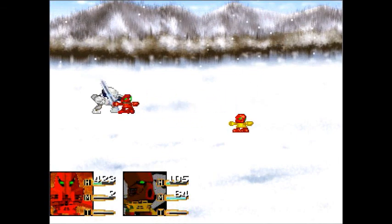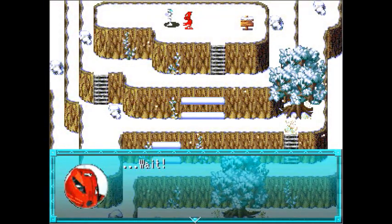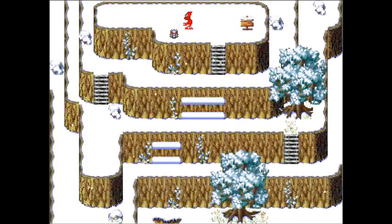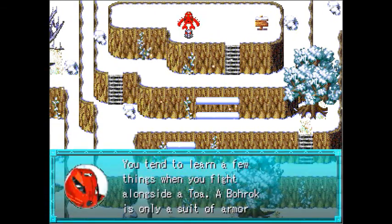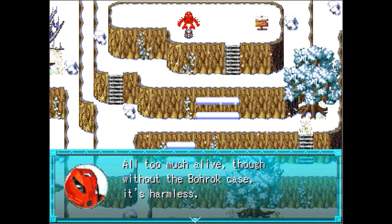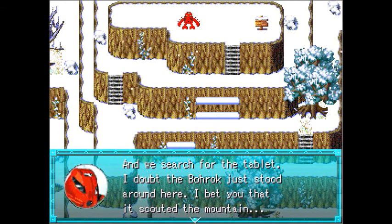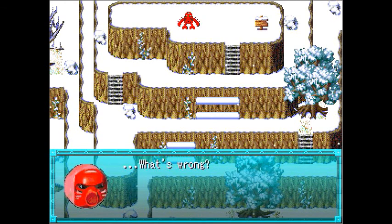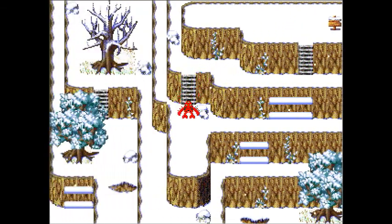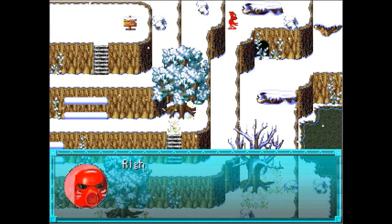Matev only has two elemental energy left, but that wasn't too bad. Slash was learned! Kahootie used a Crown attack. 'Whoa, what did you do?' 'A Kraata. You tend to learn a few things when you fight alongside the Toa. The Bohrok is only a suit of armor for the Kraata.' 'It's disgusting — is it alive?' 'All too much alive, though without the Bohrok casing it's harmless.' 'What do we do with it, and where's the tablet?' We take the Kraata and search for the tablet — I doubt the Bohrok just stood around here. Here it is — we get the tablet. Alright, back to Kokoro.